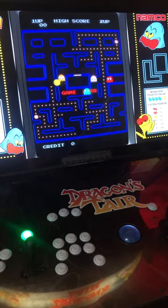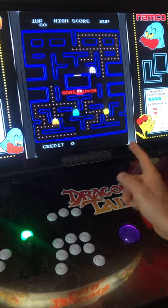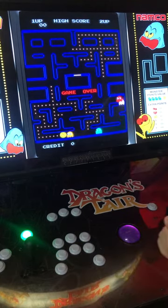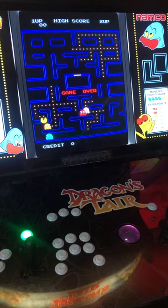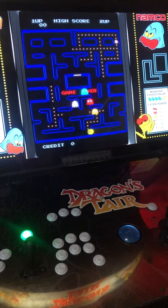Here's a quick tutorial on how to map a four-directional joystick game like Pac-Man to an eight-directional joystick and actually have a pleasant playing experience. This is going to be for MAME. There are other emulators that this would probably work for as well, but I'm going to start here in MAME.